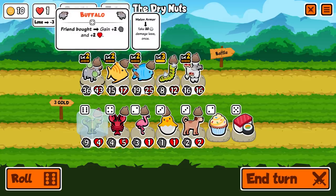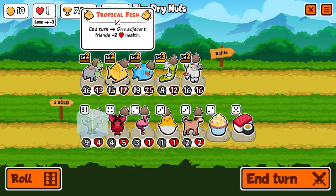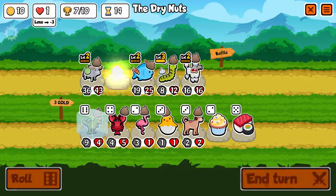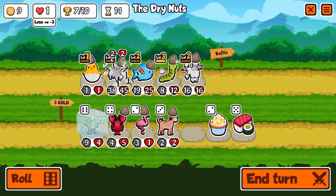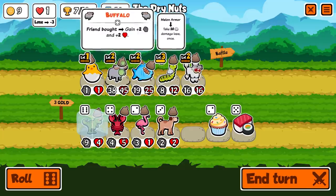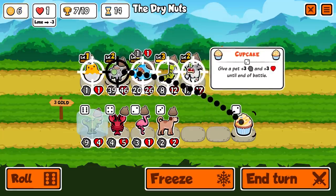We could also put a hatching chicken to give the buffalo a boost now, because the poodle is only going to do so much from this point forward — he's almost at max health anyway. So I think I'm actually going to do that. He's going to get much stronger — he's at 38-45 currently. Then I'm going to give a cupcake to someone else.